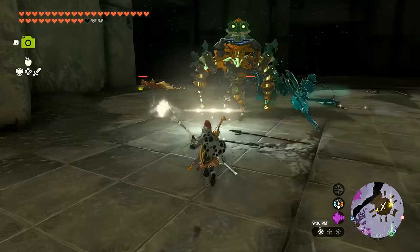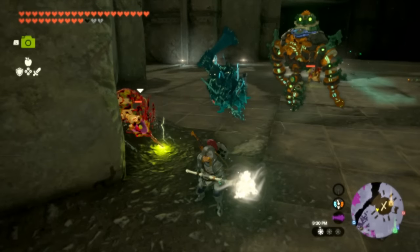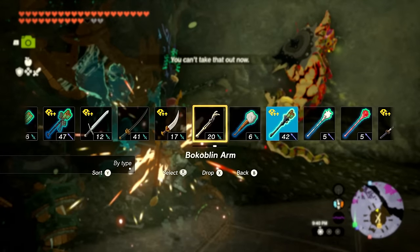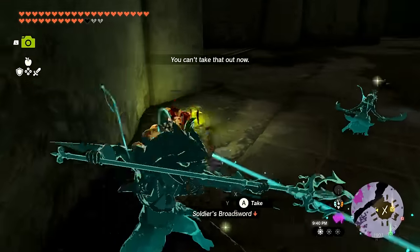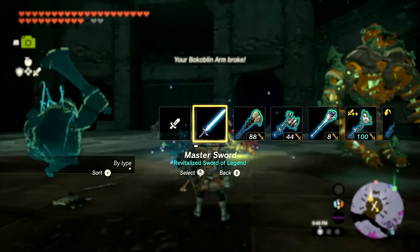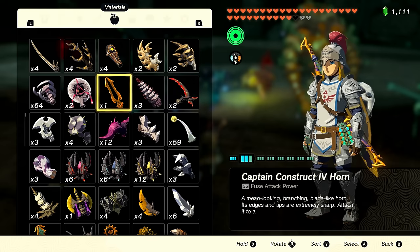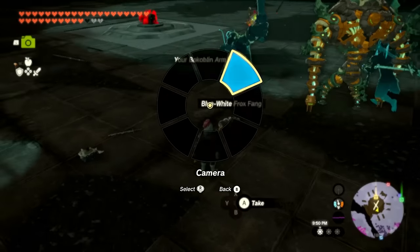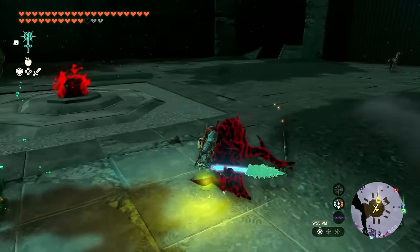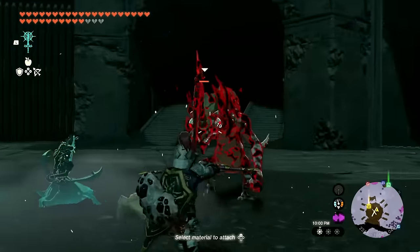Switching weapons — boom boom, hit them a couple times. Not good, let me switch to something that can really slash. The bone-hand bokoblin arm — then catch! I want to combine the master sword with something. By fuse attack power I'll use one of these blue-white Frox fangs — that'd be pretty cool. Ready and fuse! Nice. The horse is just waiting to leave over there.